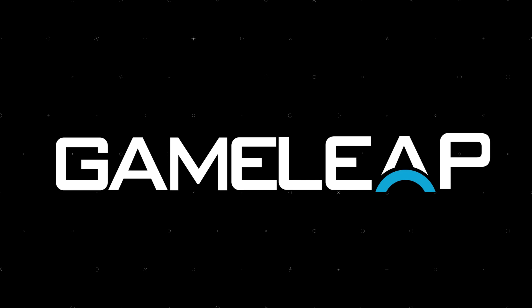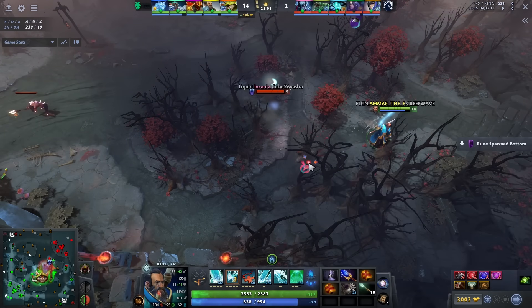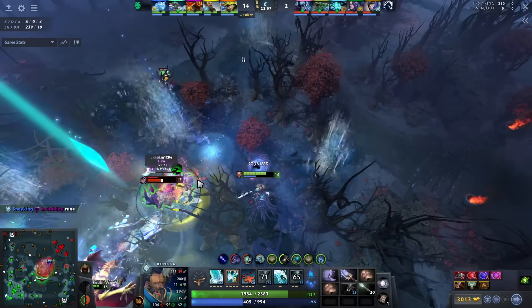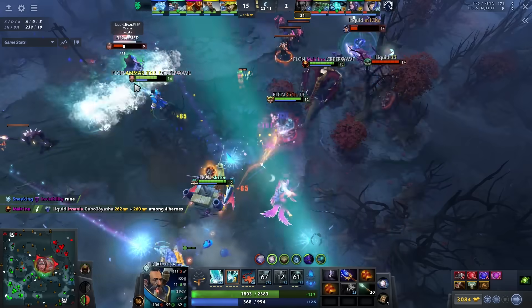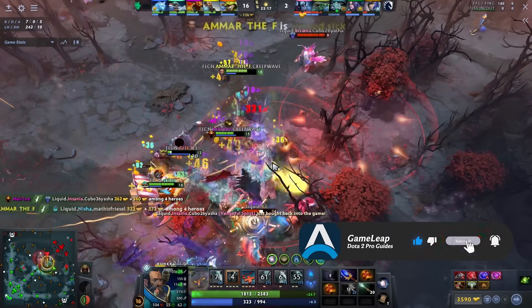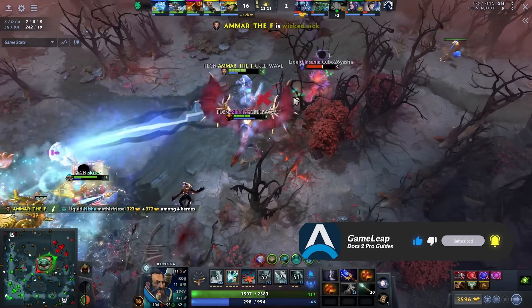Hey, what's up guys, it's your boy Speed here and today we're going to be talking about Amar's Kunkka. This guy was insane in the match — crazy early game, his first 15 minutes was some wild stuff. His landing stage is honestly obscenely impressive. Everything about his gameplay outside of maybe some late game stuff, like the Octarine Core he bought, wasn't the best. But without further ado, congrats to Team Falcons — let's break down Amar's gameplay.